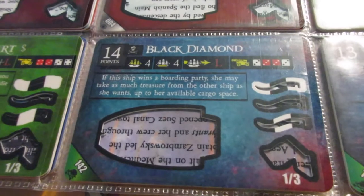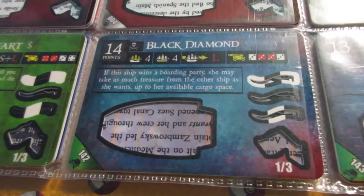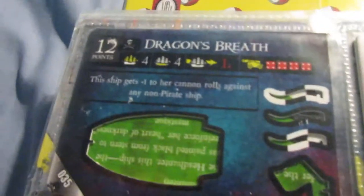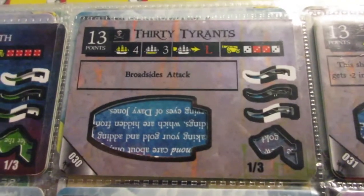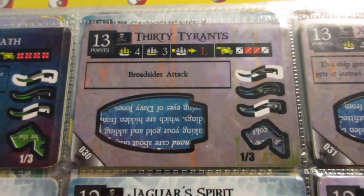The Black Diamond is pretty much average in every way — she does have a nice ability, but it's kind of hard to use without a decent amount of crew, so it'd be nice if she had a little more cargo. The Broken Key has the broadside's attack, which is an ability I don't like paying for, but it's not a terrible gunship. The Dragon's Breath is underrated because the ability essentially makes Oliver's cannons rank 3L, so it's actually a pretty decent gunship for the point cost. The 30 Tyrants also has broadside's attack, not worth paying for, and the rest of the ship is pretty average.